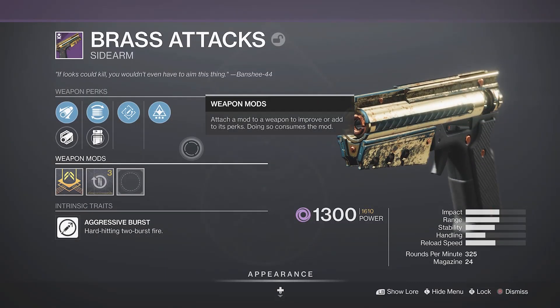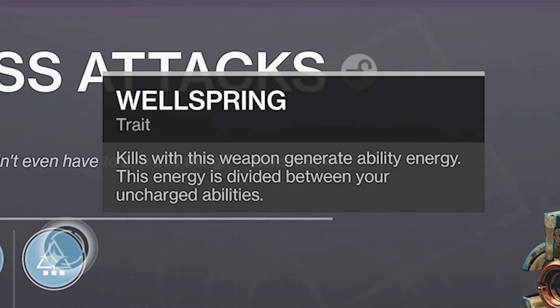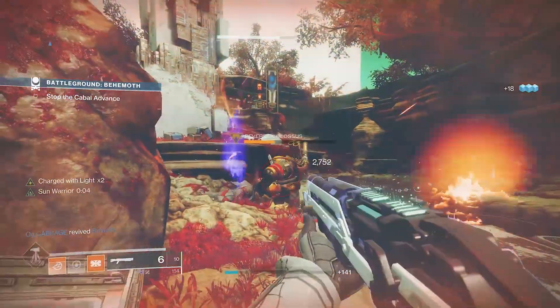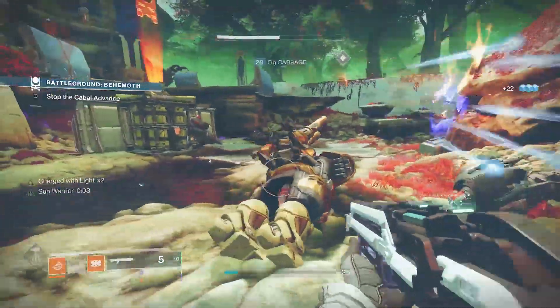For the last part of the build — the cherry on top — we're talking about the Brass Attacks sidearm. It comes with a perk called Wellspring, which states that kills with this weapon generate ability energy divided between your uncharged abilities. Since we're always throwing our grenade, we're always going to be getting grenade energy with this weapon when we get kills.